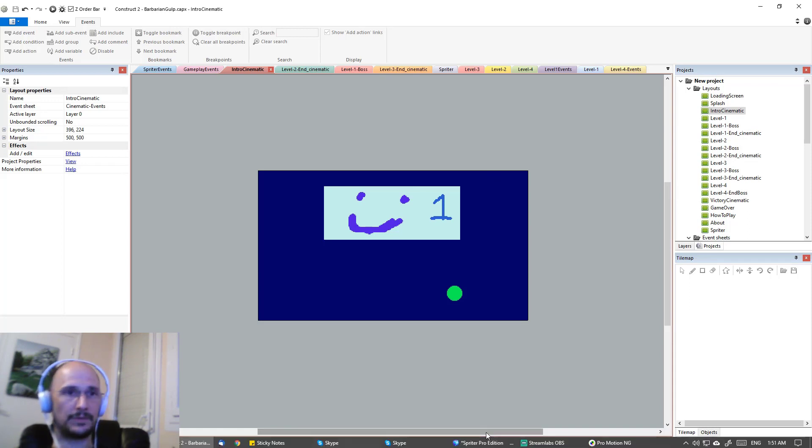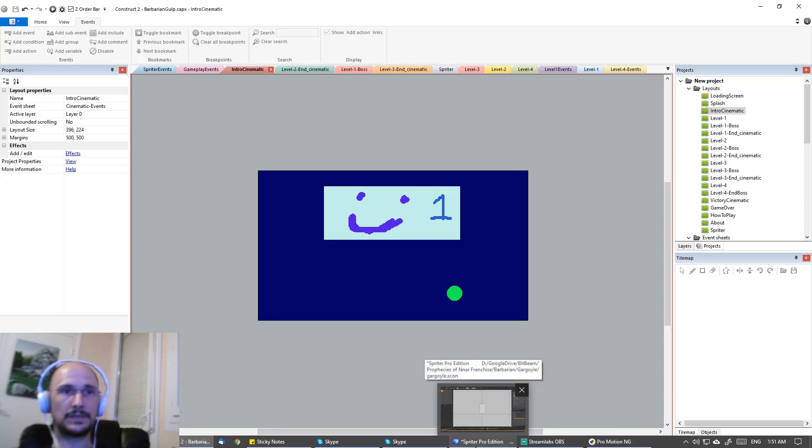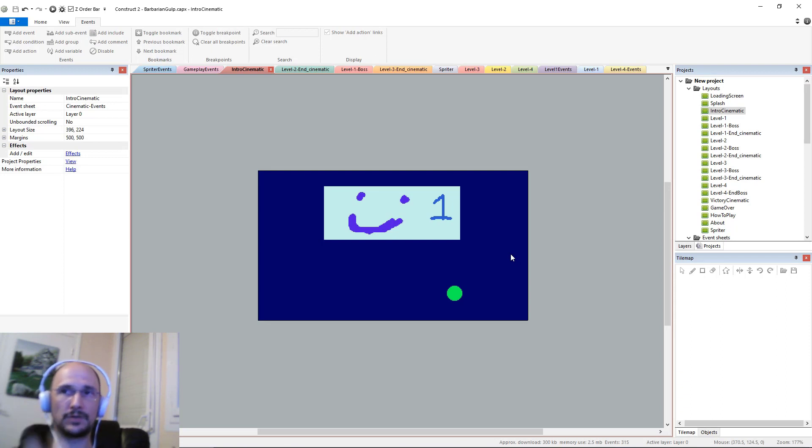For what I'm going to work on next: I'm going to start customizing the actual behavior of this gargoyle now that I have the rough one in there.